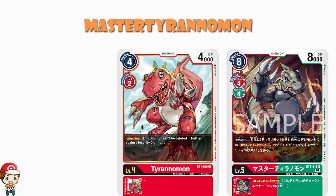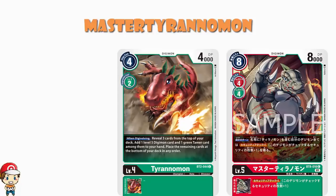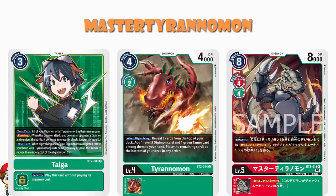Also, worth pointing out there is the level four Tyrannomon from BT2 — when you digivolve, you reveal the top three cards of your deck and add a level five Digimon and a green Tamer to your hand, and Master Tyrannomon is a level five Digimon. So this seems like a combo we could maybe get on board with. And let's not forget that that Tamer is going to be Tiger. Tiger is going to be your Tamer of choice here, because your Digimon whose names contain Tyrannomon gain piercing, and if you would digivolve into a Digimon whose name contains Tyrannomon, you may rest this card and reduce the digivolution cost by one.